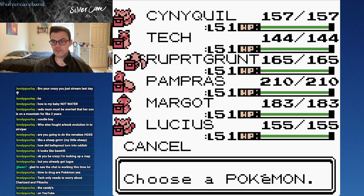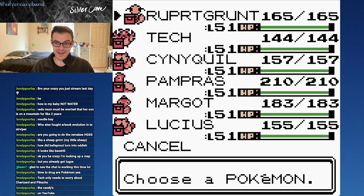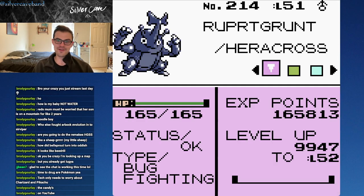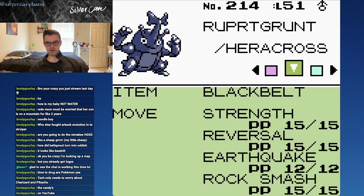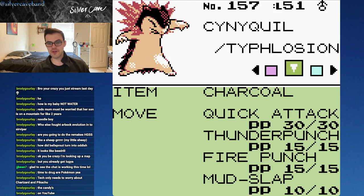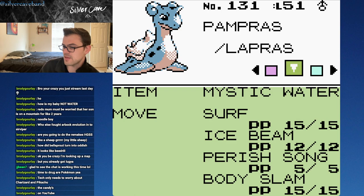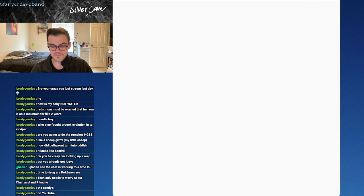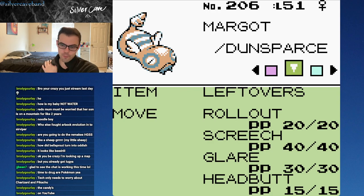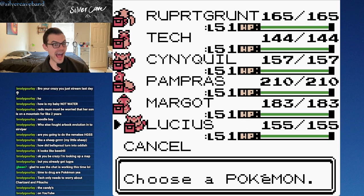Let's do one final team recap. We have Rupert Grunt the Heracross with a Black Belt, Strength, Reversal, Earthquake, and Rock Smash. Tech the Skarmory with Quick Claw, Fly, Sand Attack, Swift, and Steel Wing. Sinaikil the Typhlosion with Charcoal, Quick Attack, Thunder Punch, Fire Punch, and Mud Slap. Pampras the Lapras with Mystic Water, Surf, Ice Beam, Perish Song, and Body Slam. Margo the Dunsparce with Leftovers, Rollout, Screech, Glare, and Headbutt. And our Special Boy Lucius with a King's Rock, Quick Attack, Bite, Sidekick, and Shadow Ball.